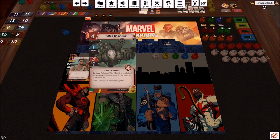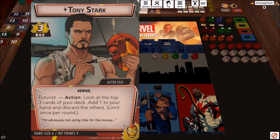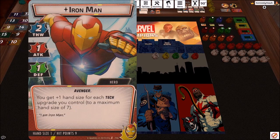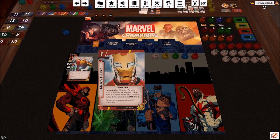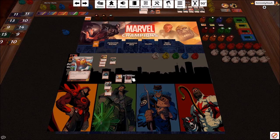We're going to focus on War Machine's four health — we can keep him on the board for a long time. Before picking an aspect, inspect your hero and alter ego: Tony Stark has nine hit points, a hand size of six, and three recovery — pretty low on hit points. Iron Man has two thwart, one attack, and one defense, so there aren't a lot of thwarting cards in his deck.